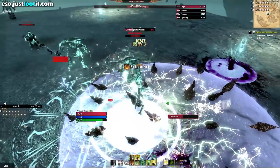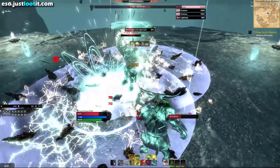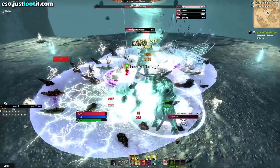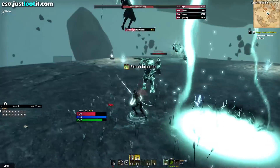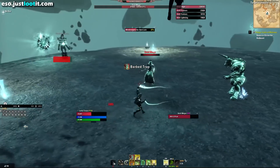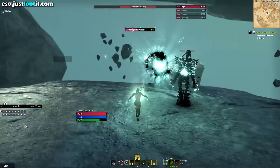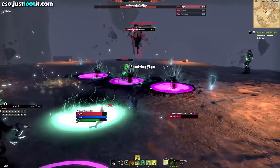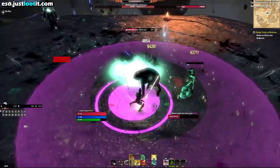For our rotation, what we're going to do is pre-buff, then throw down our dots on the enemy, get our Barb Trap, get our Power of the Light, and then go into our jabs until Power of the Light explodes. After Power of the Light explodes, start the process over — throw down your dots, throw down your Power of the Light, and jab.